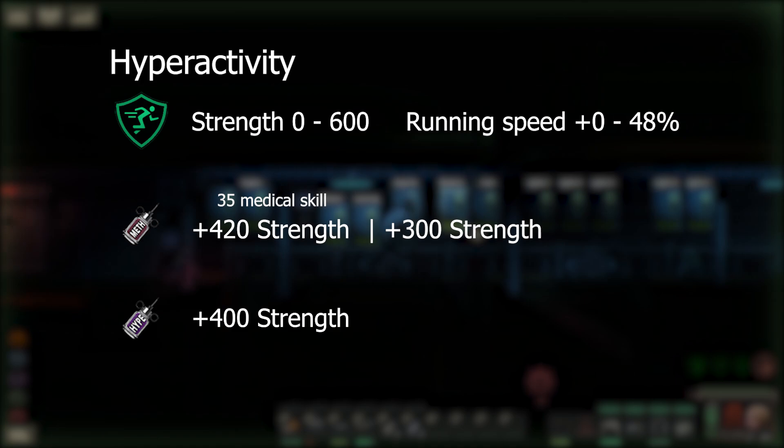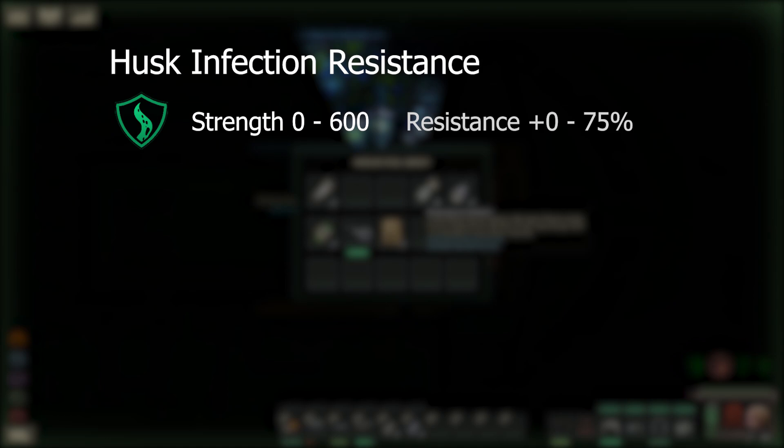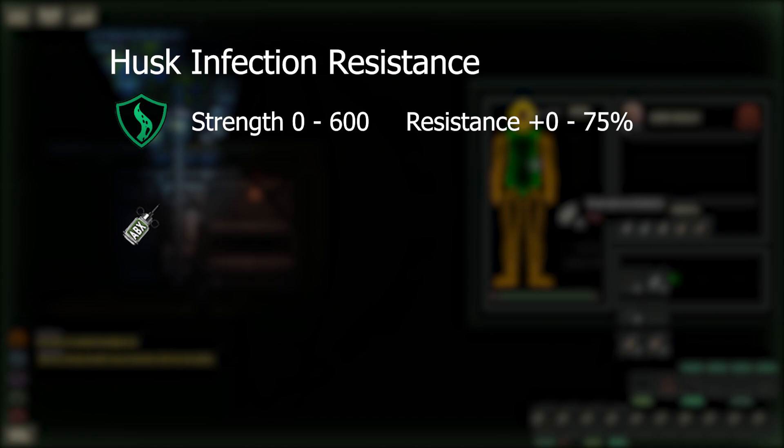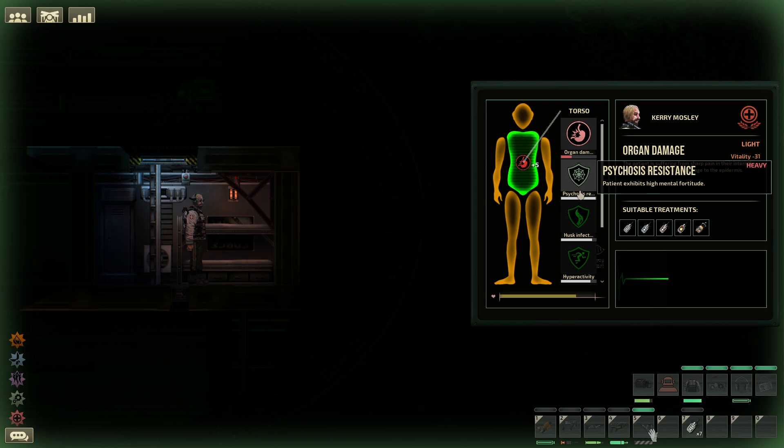You can also use hypozine, which will add 400 strength — and as a bonus, this has no medical level requirement to use. On to our next stimulant: husk infection resistance. This also has a strength of 0 to 600 and applies up to 75% increased resistance to the husk infection. To gain this buff you will need to use broad spectrum antibiotics. If you have the required skill level of 25, it will apply the full 600 strength for a single use, or 300 strength if your skill level is below that. This effect decays one per second.